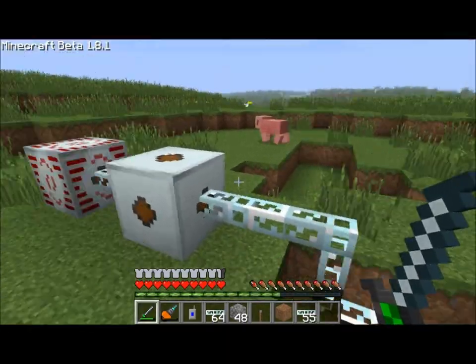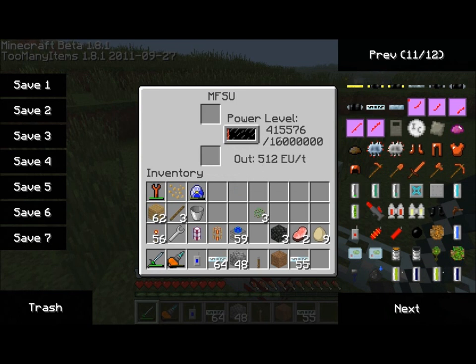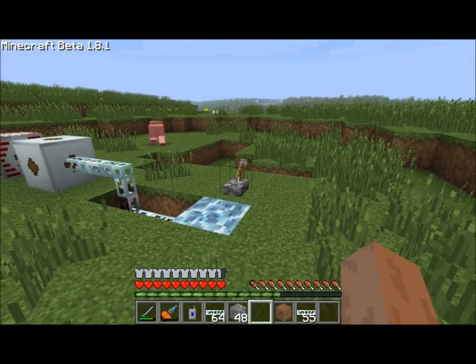So first off, what you want to know — let's say we've got 415,000 energy here. In order to activate this, you need to supply it with a redstone current, and I can do this simply by flipping the switch.